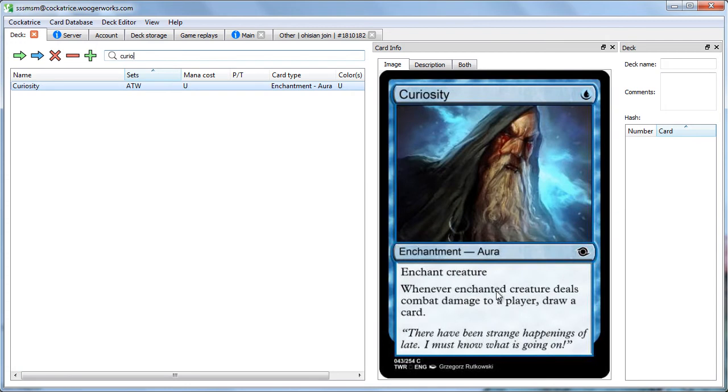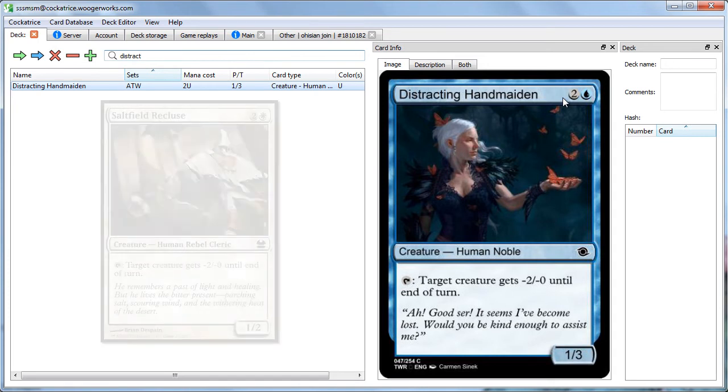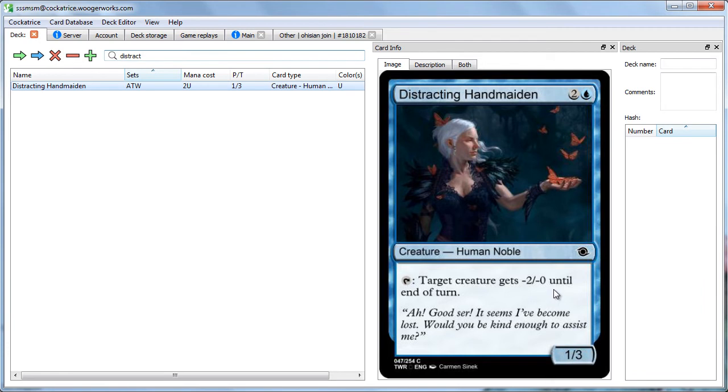I'm looking forward to playing a set with Curiosity at common — whenever the enchanted creature deals combat damage to a player, draw a card. I can't wait to put that on an unblockable creature. There's also some other fantastic cards, such as Distracting Handmaiden — a better version of Saltfield Recluse from the Time Spiral block. It's a 3-mana 1/3 — just tap it and target creature gets minus 2, minus 1 until end of turn. If you have one of these out, your opponent can basically never attack. If you have two, your opponent's dead. If you have three, you're basically the new king.